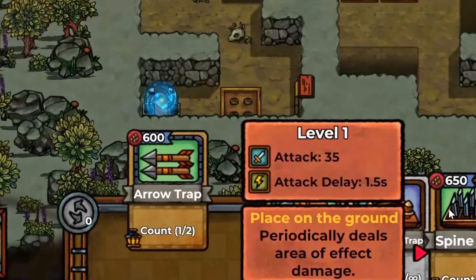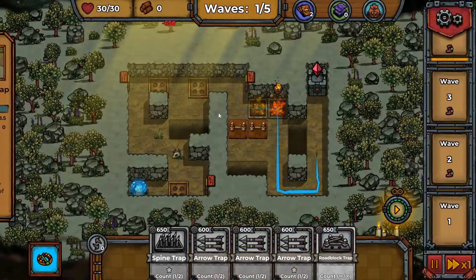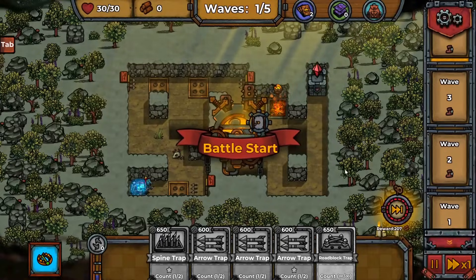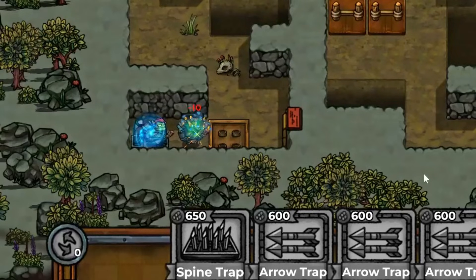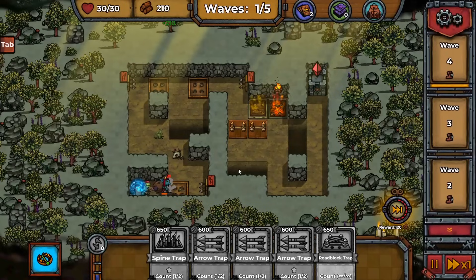Especially underfoot, because we have a bunch of spine traps, so we'll just decorate the floors. Now we're out of resources, so it's time to start the battle and see how absolutely decimated they're going to be. They can't even make it past these first couple of traps, which is a little disappointing after all the work we put down.